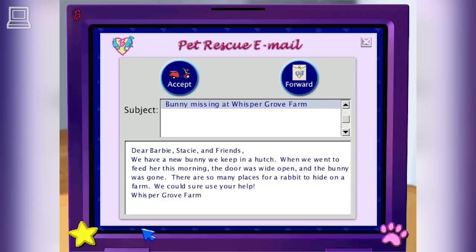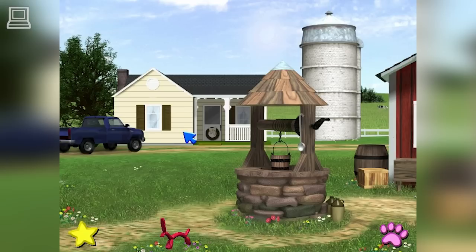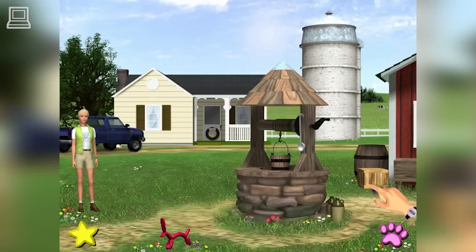The bunny was gone! There are so many places for a rabbit to hide on a farm. We could sure use your help! Whisper Grove Farm — if you think we should accept this rescue mission, click on the scooter icon. Or you can pass the mission on to another rescue center by clicking on forward. It's going to be hard to track down that little bunny. We have to find her before she gets hurt.